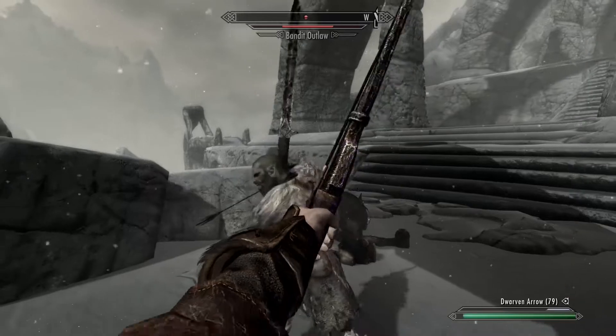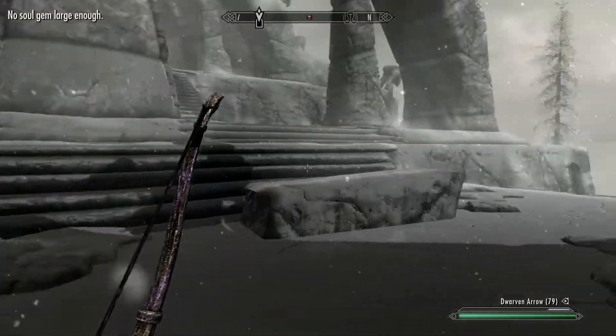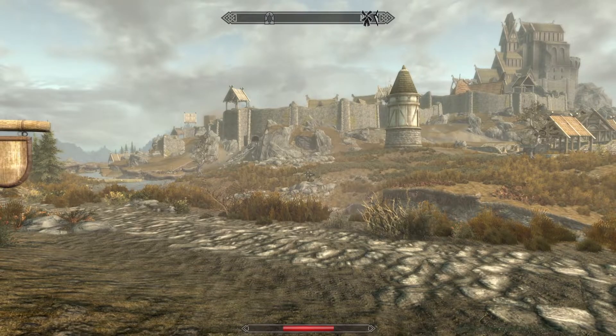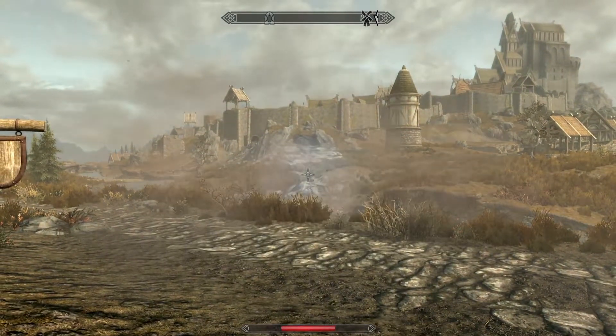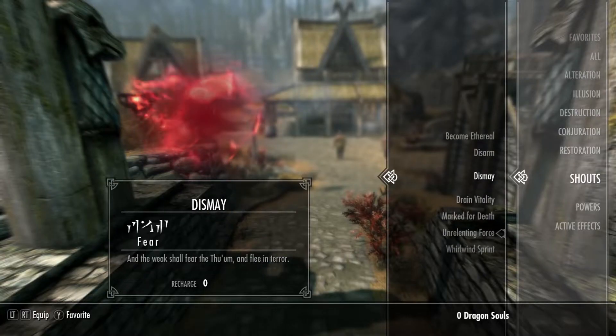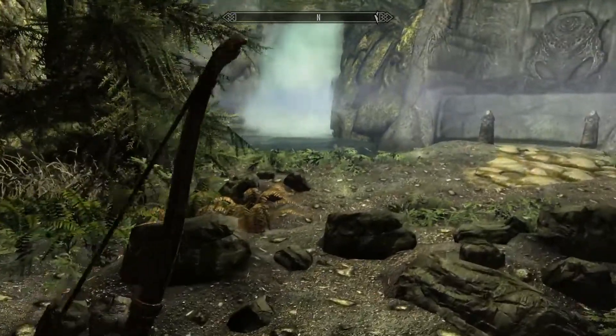In today's video, we will focus on an iconic mechanic of Skyrim: the Fus Ro Dah, or Unrelenting Force. This mechanic is acquired through the Dragon Shout system, which allows the player to unlock powerful magic powers.